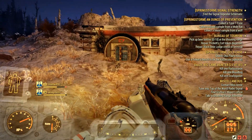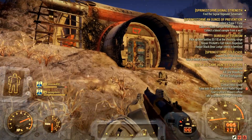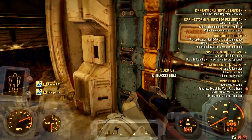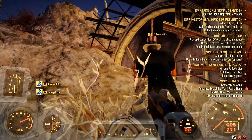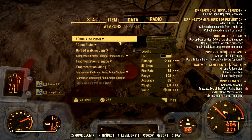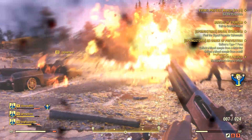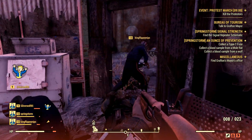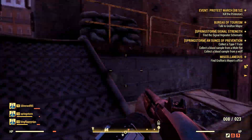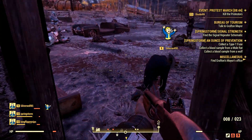I did show off that .44 revolver, which was heavily modified. There are a lot of other cool pistol weapons as well. Next up we have the 10mm pistol, which a lot of us have obtained, then the Black Powder Pistol, Blunderbuss, Pipe Bolt Action Rifle, Pipe Gun, Pipe Revolver, and Single Action Revolver. Let me know what you guys prefer. I want to upgrade my 10mm — I really dig the look of that gun, and there's an auto version of it as well. I really enjoyed playing with those SMG type weapons.